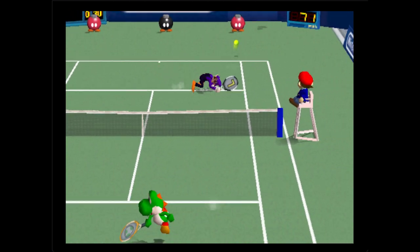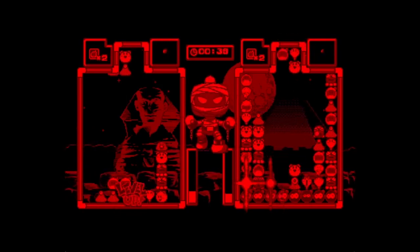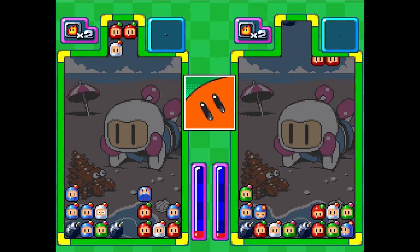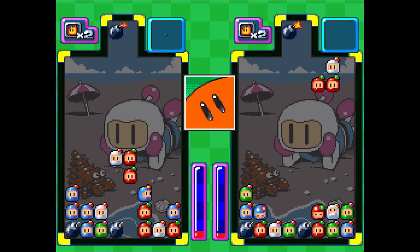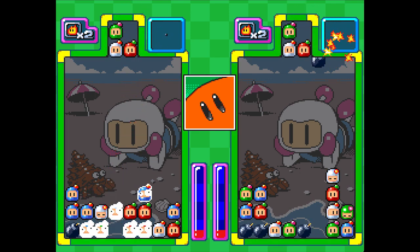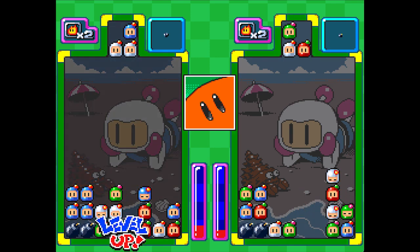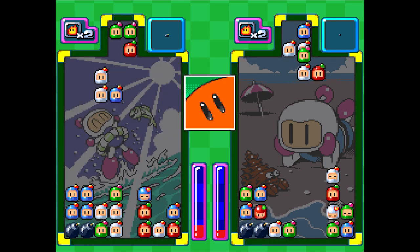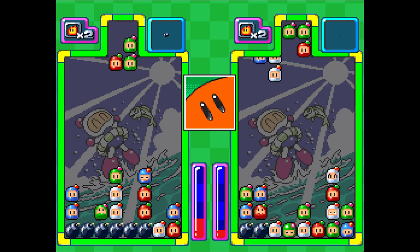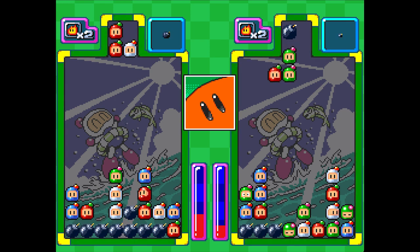Panic Bomber for the Virtual Boy is one of the few games that kind of escaped being abandoned on the system. It came to a bunch of consoles such as the PC Engine, FM Towns, NEC PC-9821, Neo Geo MVS, Super Famicom, PSP, and others. The Virtual Boy version differs from these ports because it has different enemies and a different storyline. The gameplay is pretty much identical to the ports, but the ability to see the game in color on other consoles makes it significantly easier to play.